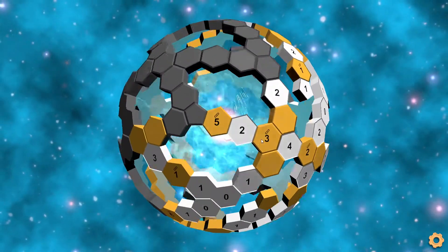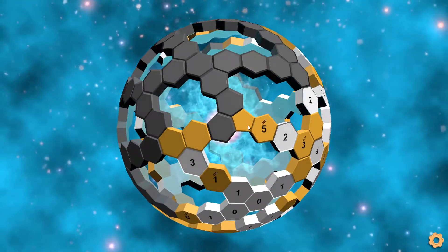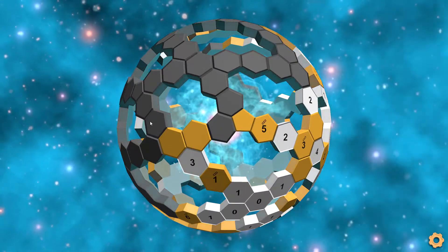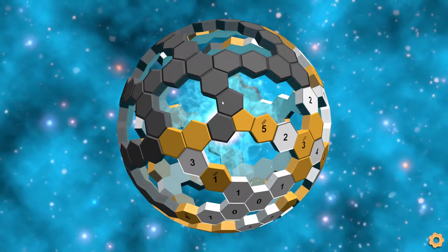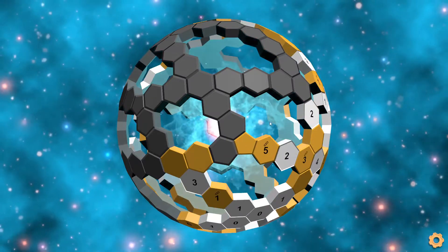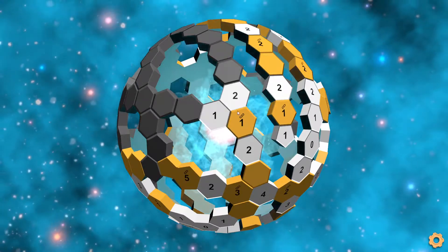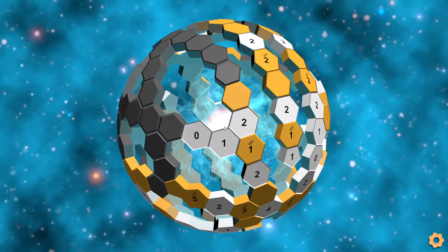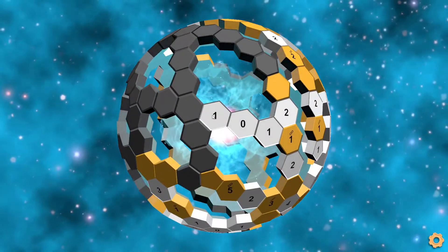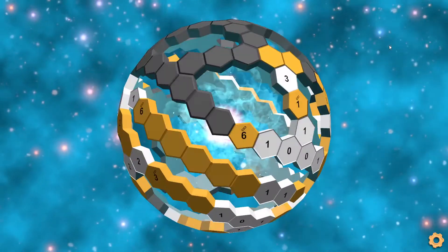In this direction, we can go here, and then this five will need this tile at least, but now we can't say any more. It could use this tile and then be completed as a chain of five, removing these two tiles and this tile, or it could ignore this tile and go this way. So we can't say anything about that quite yet. But on this side, we have a two here. This one tile cannot touch anything else, this one tile is done, and the two tile needs one more. We can't go on in this direction, but here we get a zero and then a one. Now we can look at this area.